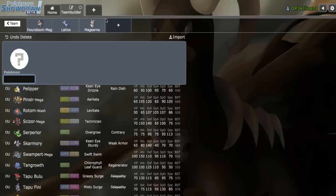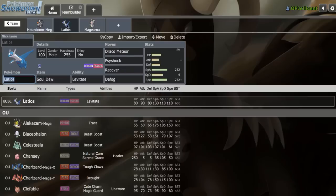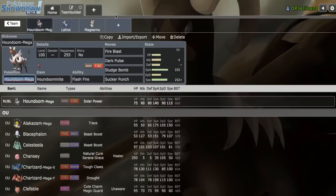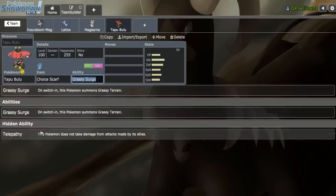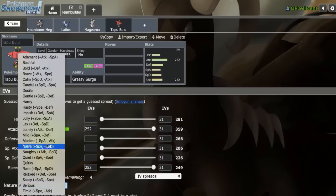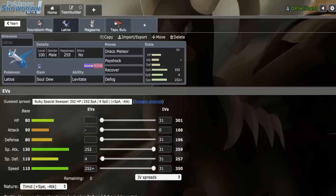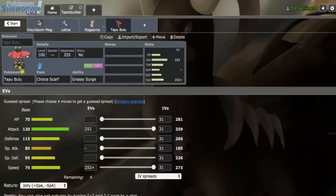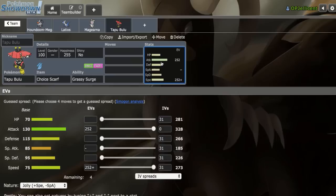Tapu Bulu looks great because it's able to sponge Ash-Greninja hits. Recovery is great for Magearna and Mega Houndoom, especially if we can't get Rocks off the field. I'm going to make it Scarf Bulu, which I run quite often — I've been really liking it more than the SD Protect set. It acts as a more sturdy Water resist than Latios, and provides Speed Control as our primary Water resist and rain check.